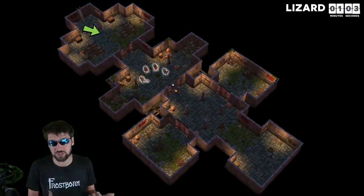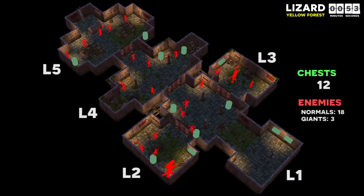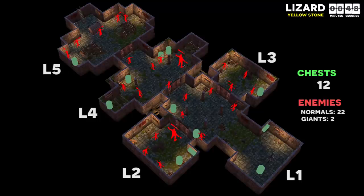In yellow forest lizard, while only 25% of the chests are held in rooms L2 and L3, they contain almost 40% of the enemy hit points, making it usually best to ignore those rooms altogether. This is not as true for yellow stone lizard, but I still probably wouldn't recommend looting these rooms unless you were specifically farming for tomb preferential loot.